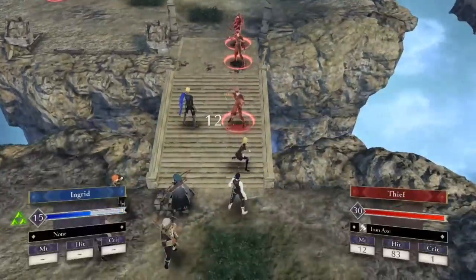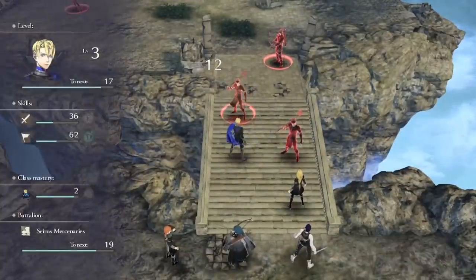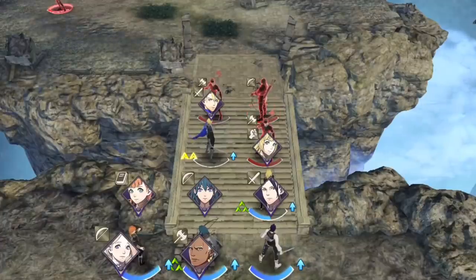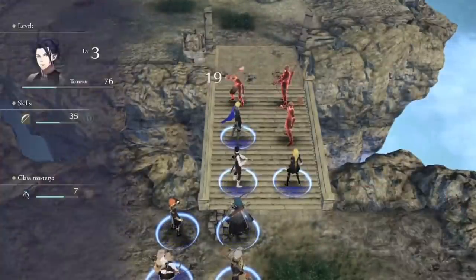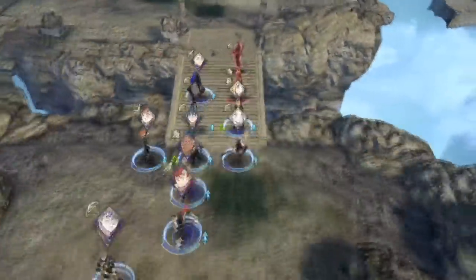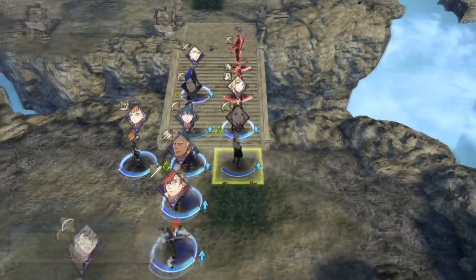Thieves have Pass, so they tend to just kind of run past your first formation and kill units in the backline, which makes it pretty hard to protect them. The archers are really annoying as well — they have three range to work with as well as Poison Strike, which makes them do an extra 20% HP worth of damage after every combat they initiate.